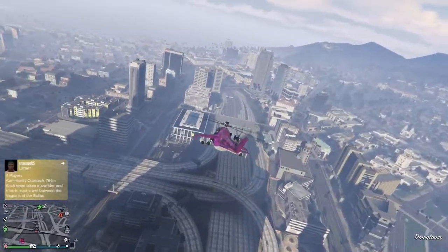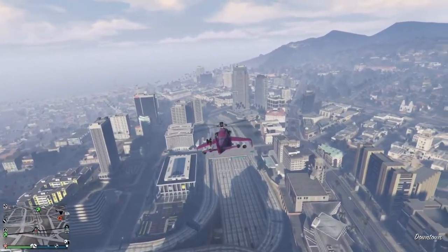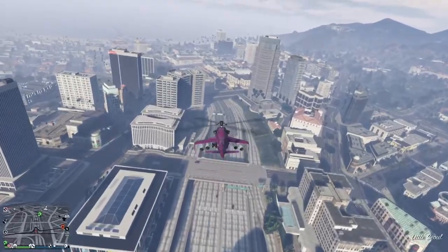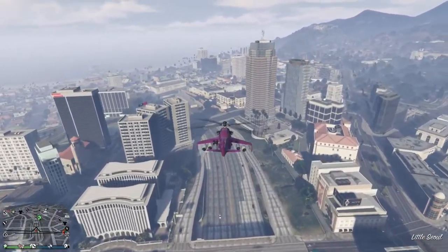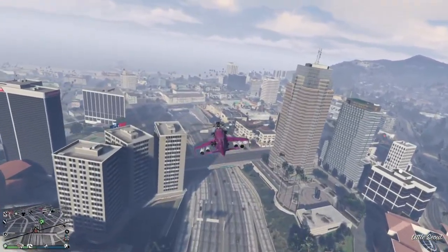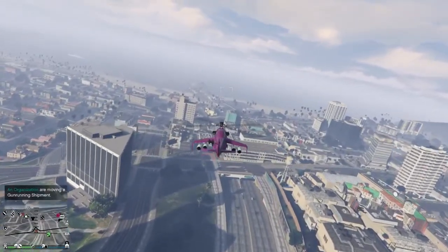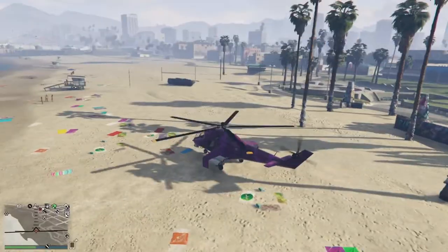So the Savage — first of all it's a Pegasus vehicle and a military helicopter. It has a top speed of 145 miles per hour. Just to give you an idea, the Sparrow has a top speed of almost 170 miles per hour, so that's actually a big difference. Also keep in mind the Savage is a pretty big helicopter.